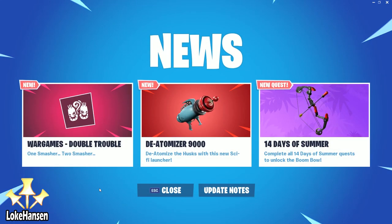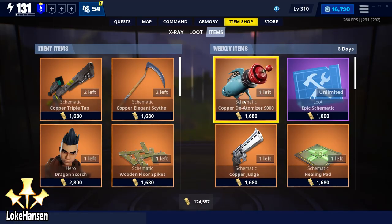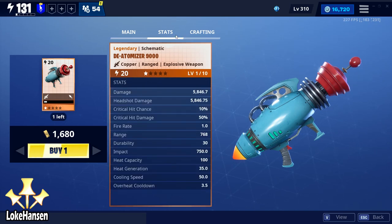We're going to be looking into the De-Atomizer 9000, the sci-fi explosive weapon, probably what I have been waiting the most for. It is available as an item in the weekly store for 1680 gold. But wait — this is a special weapon.